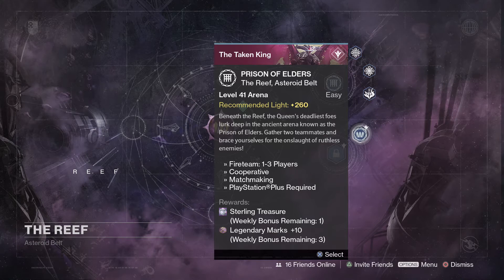And if you still need some Sterling Treasure, hop on over to the Prison of Elders. Do the level 41 — this is matchmaking, so you don't need to have a fire team. Just go in there, get matched up, complete all the rounds, and get your treasure at the end.